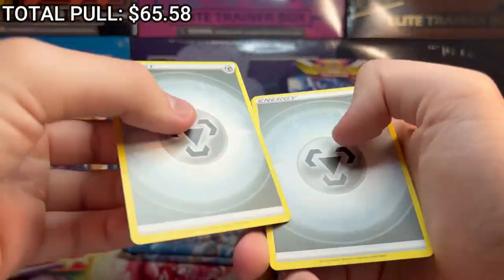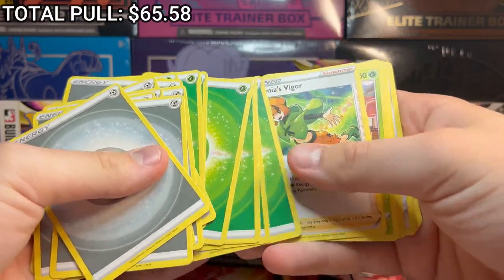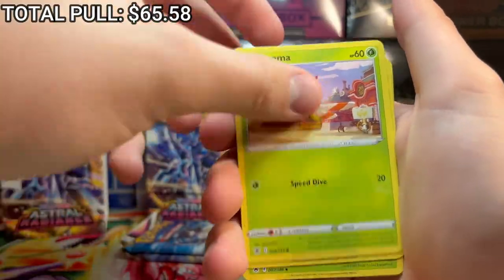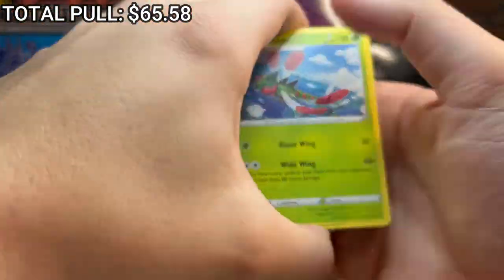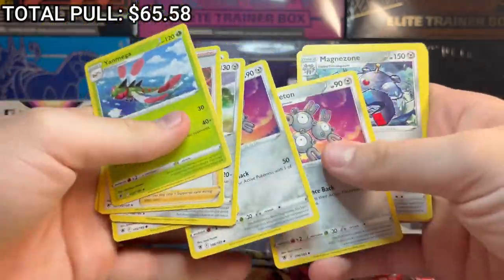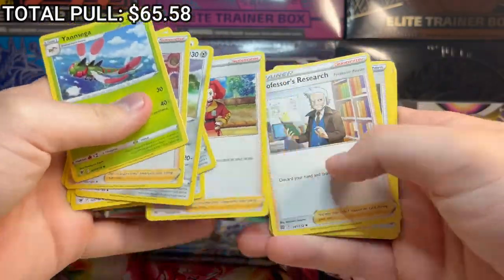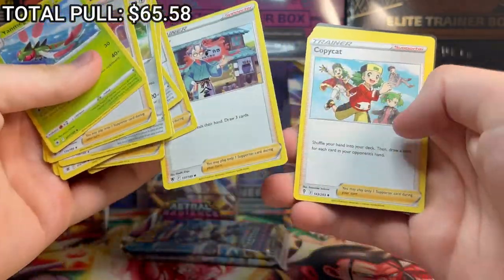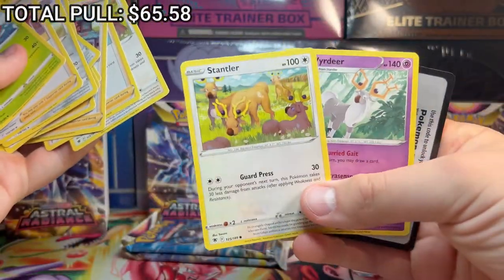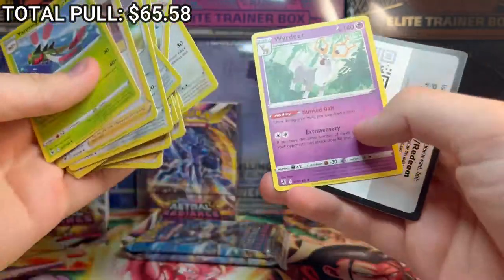Let's go through the rest of the cards pretty quick since they're obviously just deck cards. A bunch of energies, Gardenia, Yanma, Yanmega. Registeel, Magnemite, Magneton, Magnezone, Professor's Research, Quick Ball. These are from multiple sets thrown in here. They gave Stantler an evolution - that's the big takeaway. It went from normal to psychic type, which is kind of cool.